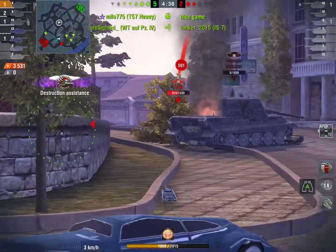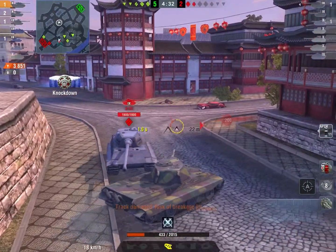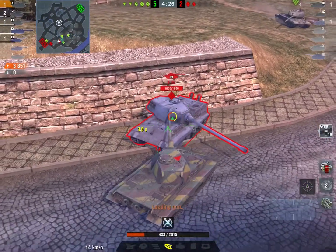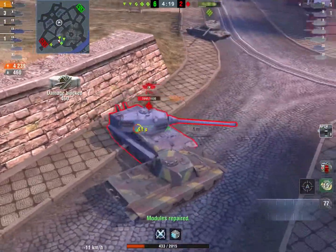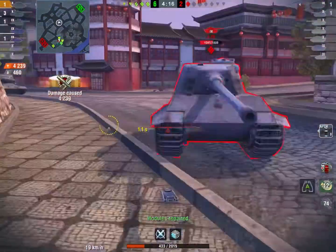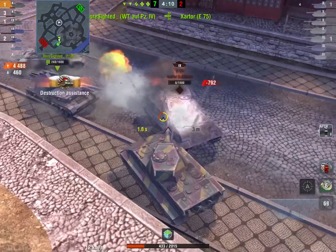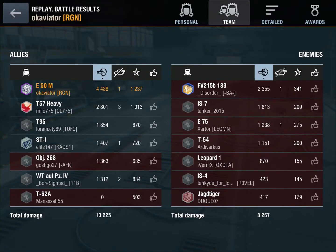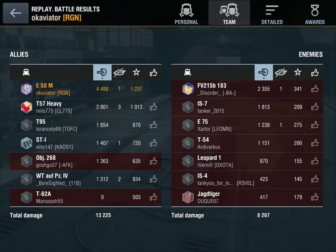I realize I can just push on this IS-7. I'm trying to bait some shots into my tracks. As this 54 reverses, I get shot by him and by the E-75. Since I'm at such little hit points, I decide to side-hug this E-75 to try and bait some shots from him — just like that. I reverse and get a shot into his turret, then get a shot into his turret with HEAT, and he gets absolutely demolished. I end up taking the victory with 4,488 damage and 480 damage blocked. I take the Confederate medal with 15 shots fired, 15 shots hit, 14 penned.